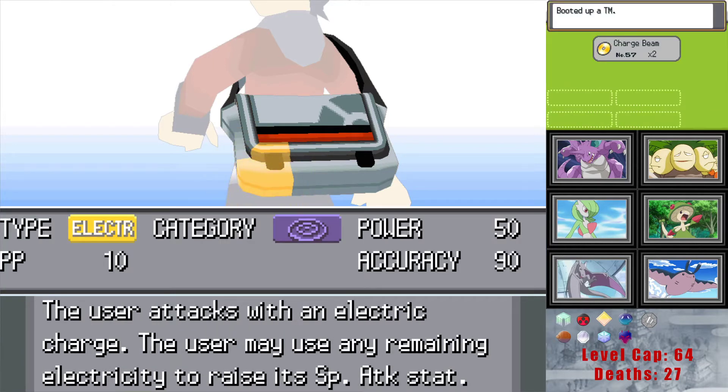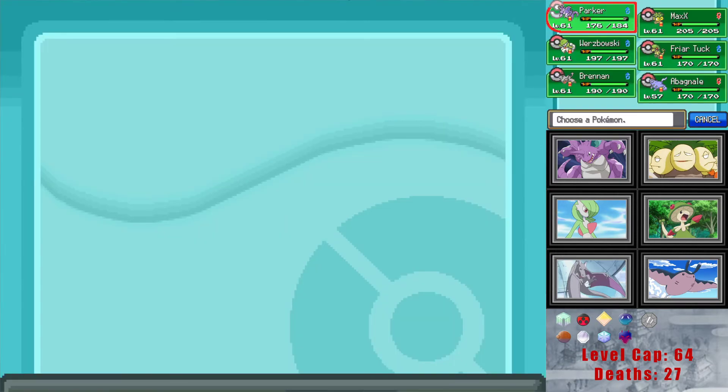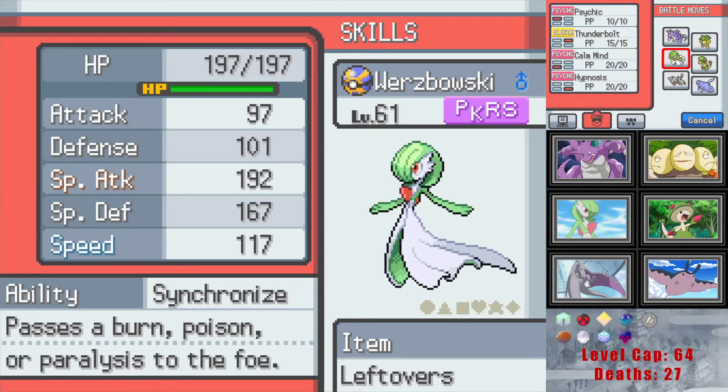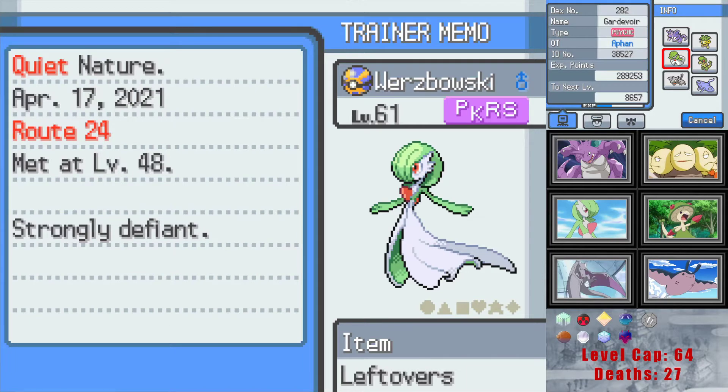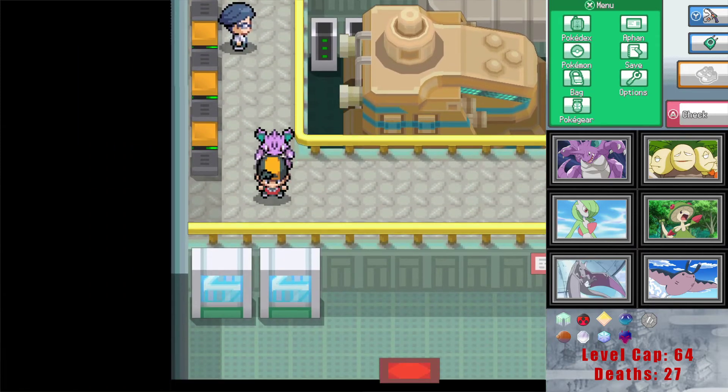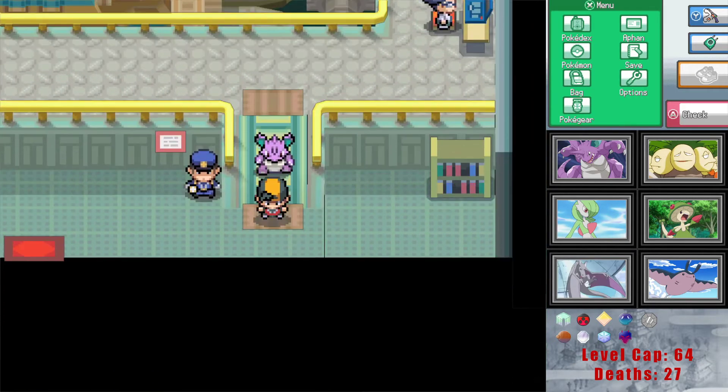Charge Beam — I seem to vaguely recall it has some interesting learn potential, but maybe that's a Gen 5 thing. Oh, we have two of these actually — I think one came from the raffle. Baski can learn it, but Baski already has Thunderbolt. Maybe we bring Wurzbowski because it's not weak to ice, and it can even set up Calm Mind and go for Thunderbolt. Yeah, we're bringing Wurzbowski to the gym — definitely. That's probably part of why I decided to teach it Thunderbolt.